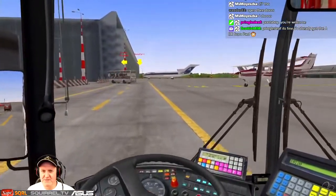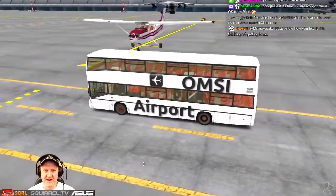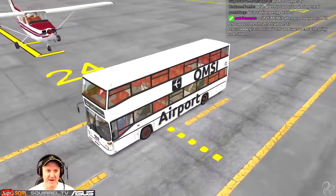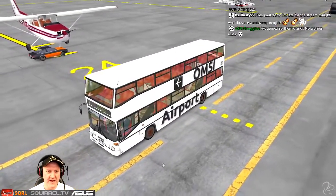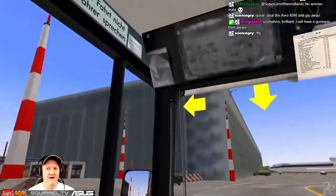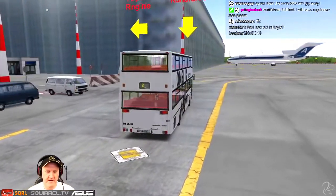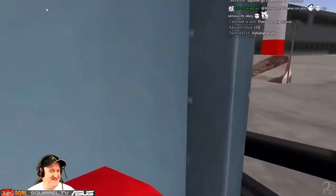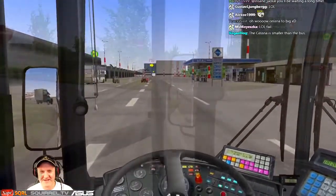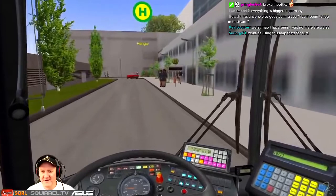We need to find the next stop — the hangar. Wait a minute, how big is that thing? I'm pretty certain Cessnas are not that big. I think it was left here. The traffic around here is just crazy. The hangar — we found the hangar! People can get on.